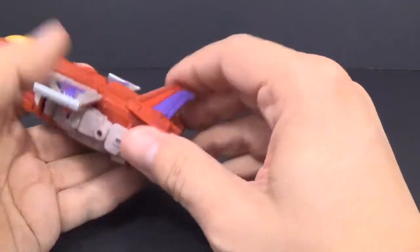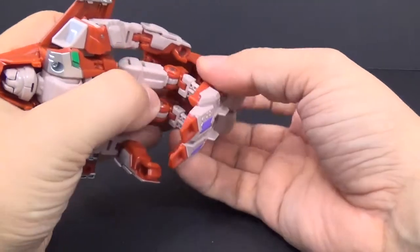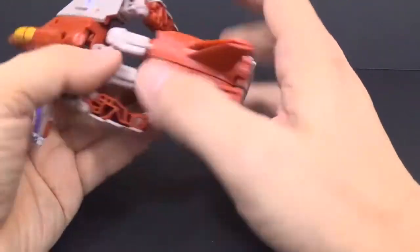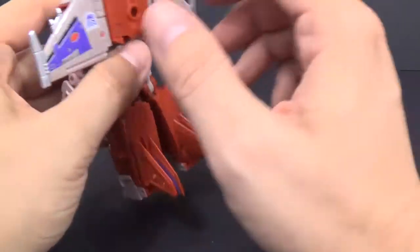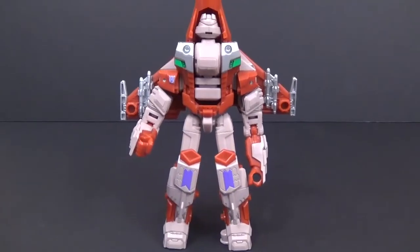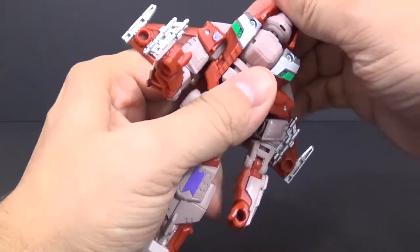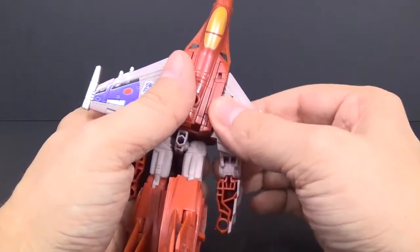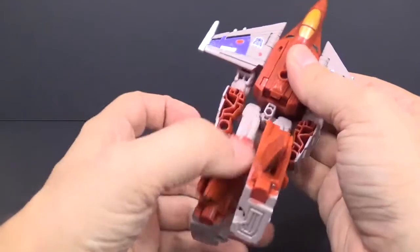Let's go ahead and transform this guy. Something I've noticed from messing with this figure is that he seems to have a little bit more issues with parts being loose. I think this mold has been used so much it's starting to have some fatigue on it. The main place I see a lot of the issues is with the wings, because they don't stay at all. When you clip them up they stay, but down in jet mode they flop around a lot.